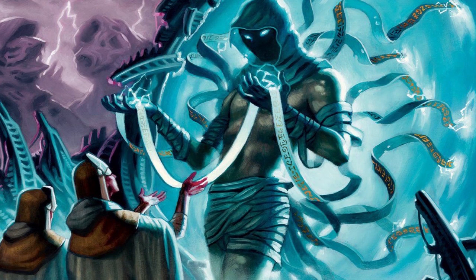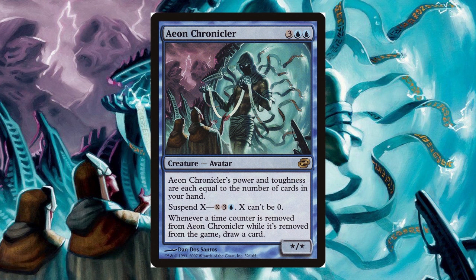Aeon Chronicler was a blue suspend creature spell that had power and toughness equal to the number of cards in your hand, and was also used as an unstoppable card advantage machine, since every time a time counter was taken off, you were able to draw a card. Many players had a hard time dealing with this card in the first year of its printing due to the powerful drawing mechanics, but past 2007, Aeon Chronicler has not seen play in any professional decks. It gets used every so often in Commander and did get a recent reprinting in Commander 2016, but overall there are much better, more efficient options.